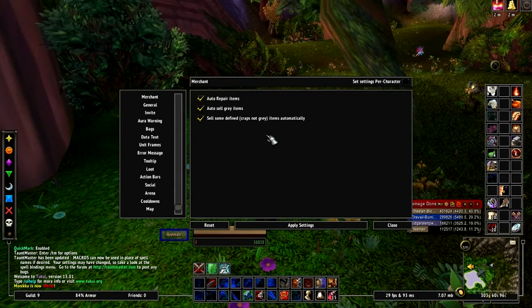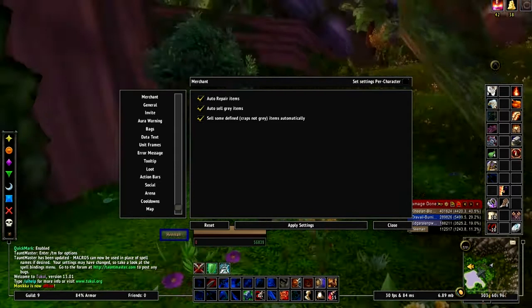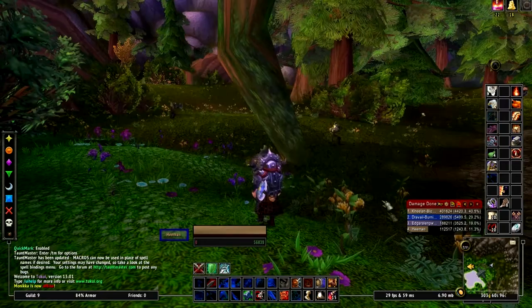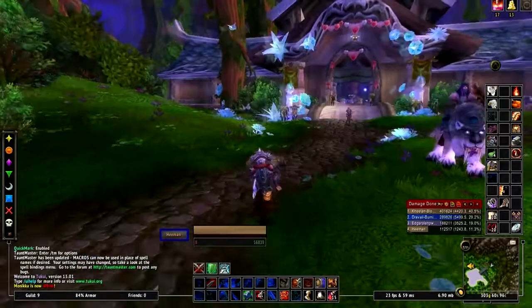You can also set it to sell undefined crap items automatically. What that'll do is automatically define items you can't use. Like if you're a priest and you picked up a tanking helm — you can't wear plate, you're not a tank, it's already soulbound — so the only thing you can do is either disenchant it before you talk to the vendor, or you're going to sell it to a vendor anyway. This just makes it easier: if you can't use it and it's garbage, it's automatically going to sell. Then you also have the option to sell all your gray items.